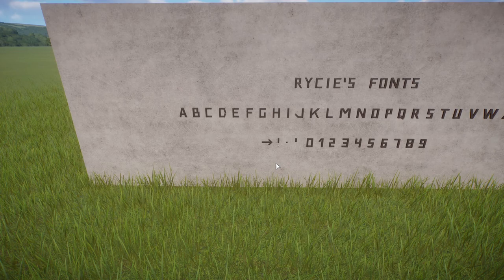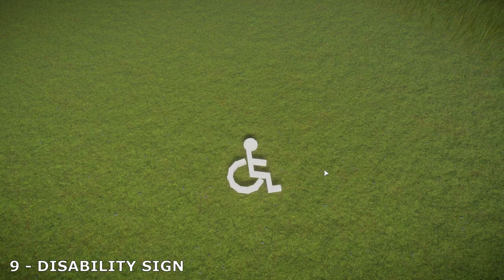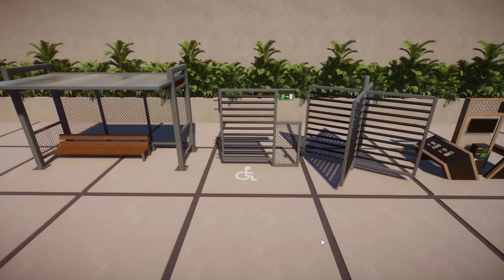Fonts give you the opportunity to style your zoo to your own taste a little bit more. You can get rid of the in-game fonts and have custom fonts like this around your zoo. At number nine we've got the disability sign, created by Pausley. I think all zoos should include accessibility routes and ramps and signs like this.